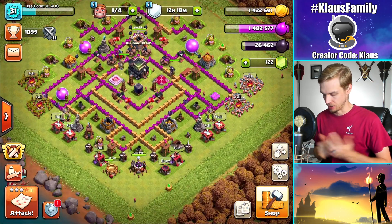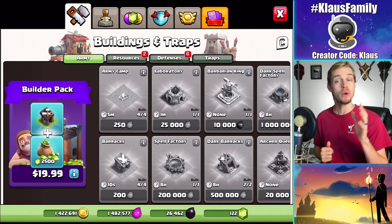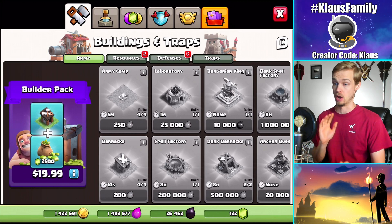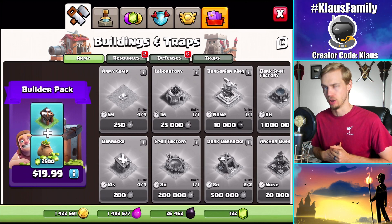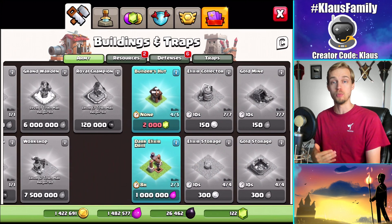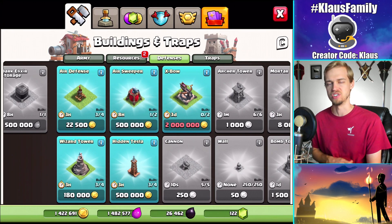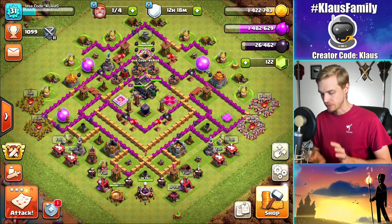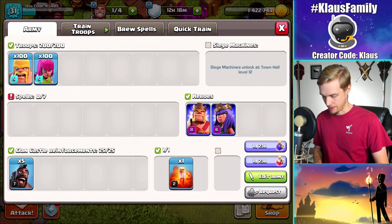So let's go through the new buildings. For those of you familiar with Rush to Max, you're following along with the story. If this is your first video by me, please consider subscribing and liking the video, and watch the Rush to Max playlist — it has been a weird journey. We're trying to get to Town Hall 13 as fast as possible. The last things we need to do is get the new buildings, including the dark elixir drill and all six of the new defenses. So let's go do some raiding.